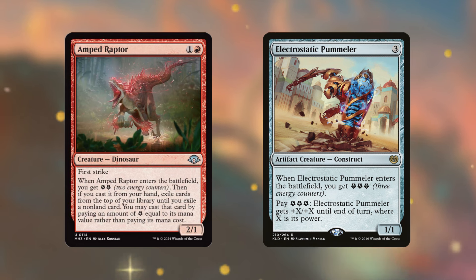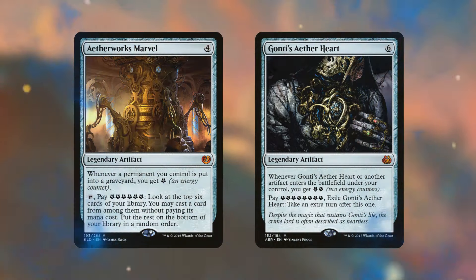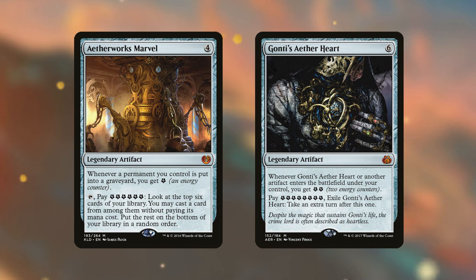I did want to focus on Gonti's Aether Heart and Aetherworks Marvel — these are excellent because they synergize with our commander. Aetherworks Marvel gives you an energy counter whenever a permanent you control is put into a graveyard, so if we sacrifice one of our token copies, we get an extra energy counter. Its tap ability costs six energy and lets you look at the top six cards of your library and cast one for free. Gonti's Aether Heart gives you two energy counters whenever it or another artifact enters the battlefield, and you can spend that energy to take an extra turn, though you must sacrifice Gonti's Aether Heart to do so.